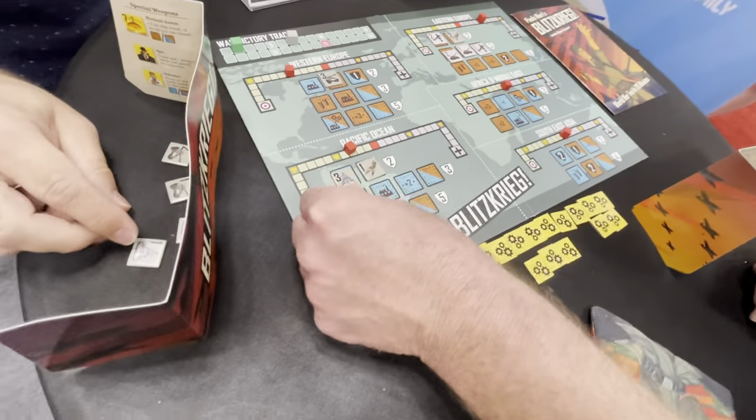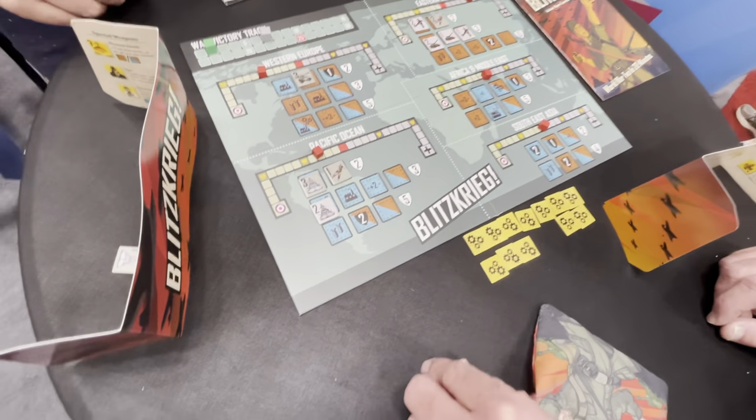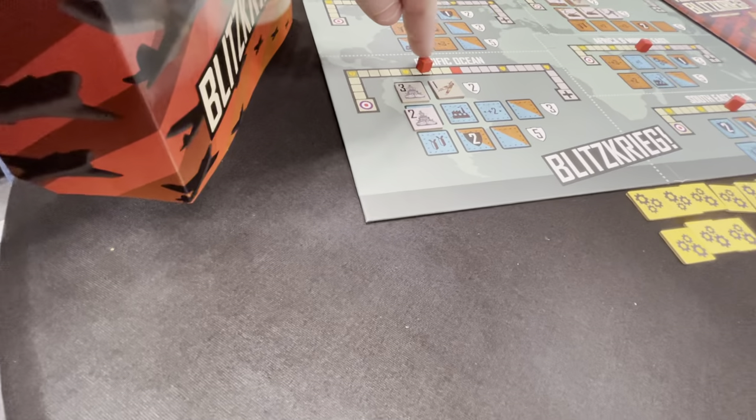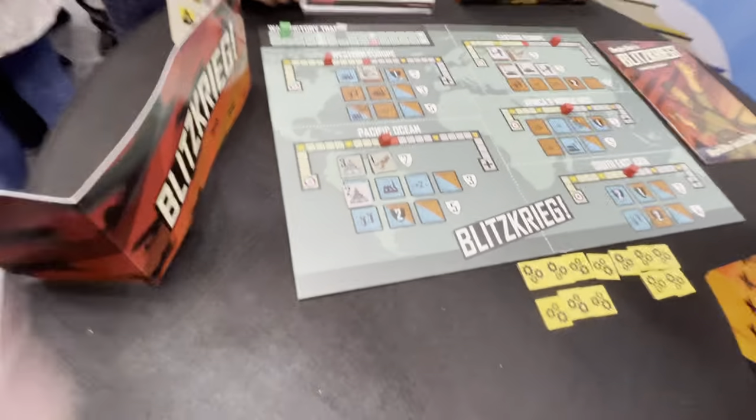I'll go here, so I get two. I put it in your bag and then draw back. You draw one, and you get this two — he goes in the other draw pile because he's the bad guy.